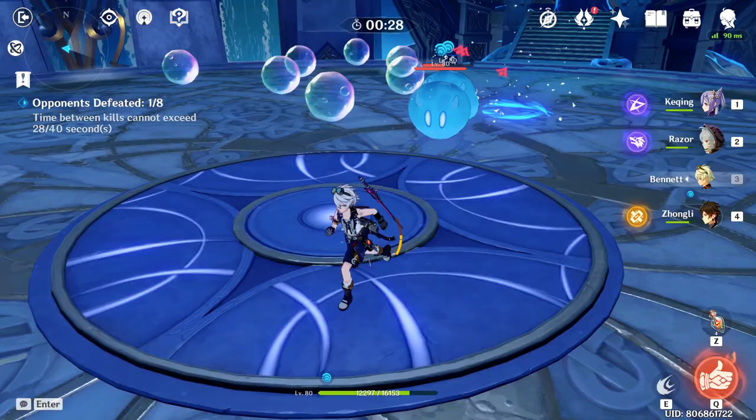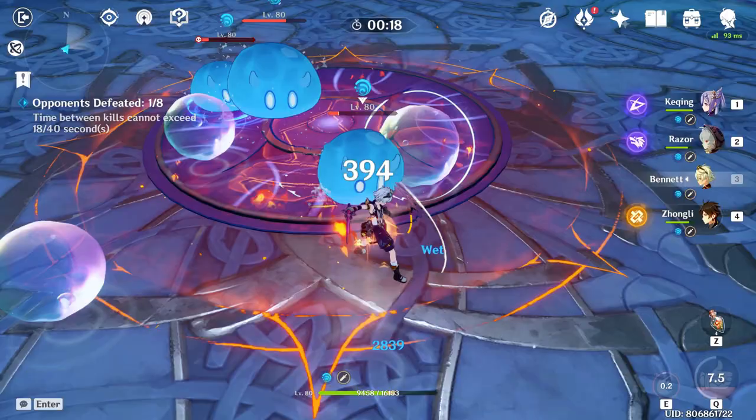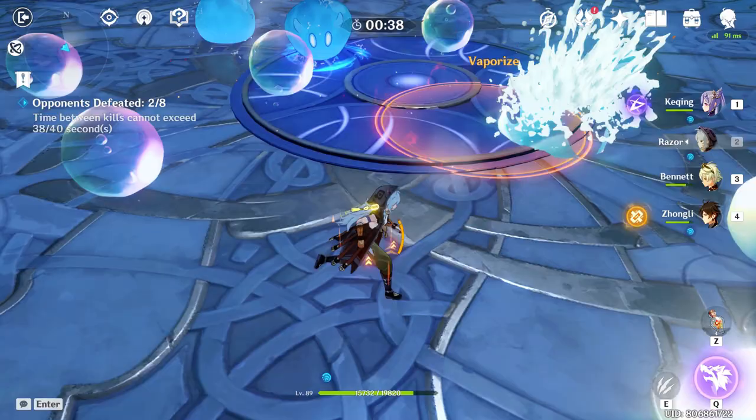Now I can see my stopwatch at 23, 24, 25 seconds. In the next 5 seconds I'm going to be debuffed and I will preemptively throw down my ultimate. And you see my ultimate cooldown is only 15 seconds, which is what I wanted.